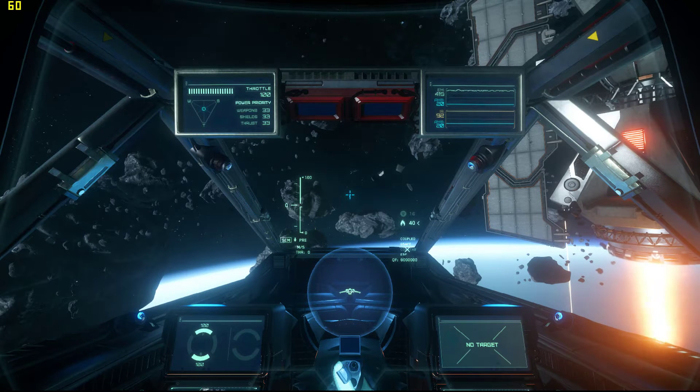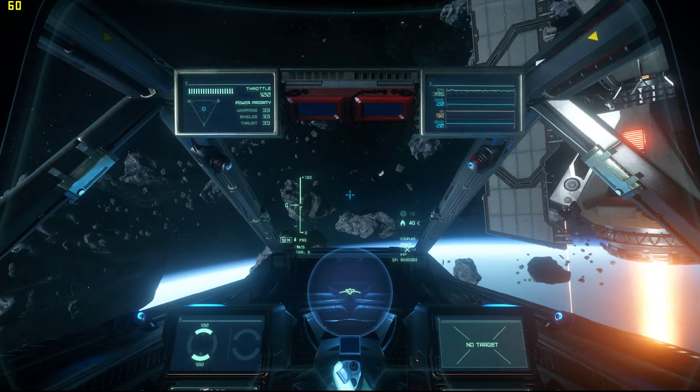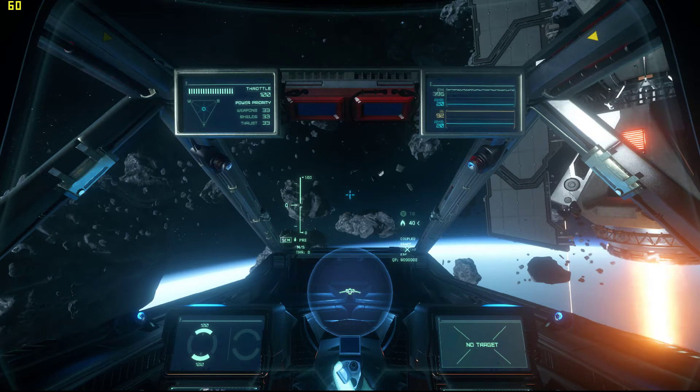I'm in the Arena Commander, which is a simulation where nothing that you do matters. You can die, you can eject, you can crash your ship into whatever and it won't affect you in the public universe. To get in there, just click on Arena Commander and go into Drone Sim and Free Flight.